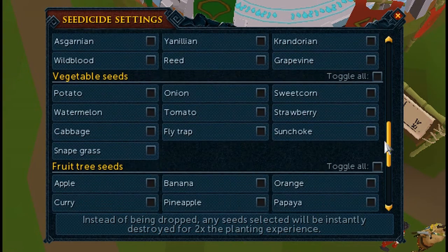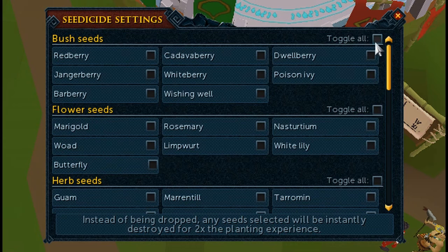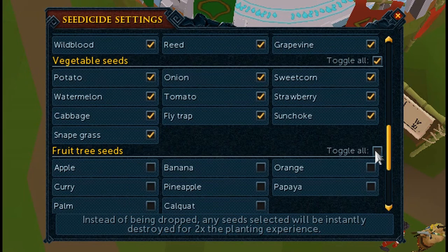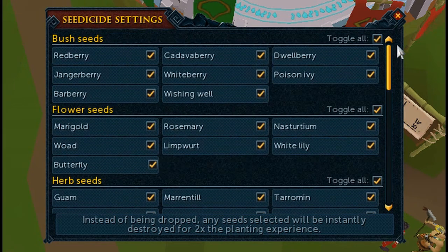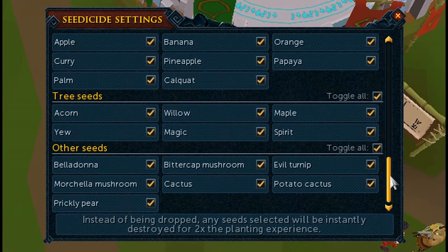I think this is a really good feature. Unlike the Bone Crusher, which just buries all bones, I think they should add an interface like this to the Bone Crusher so you can toggle which bones it crushes. For example, on a Slayer task you might want to bury normal bones, but if you're killing dragons you don't want to waste a 4k bone by burying it, so you'd toggle that off. I've got them all toggled on now, and there should probably be a toggle-all option for every category, but it's fine as it is.